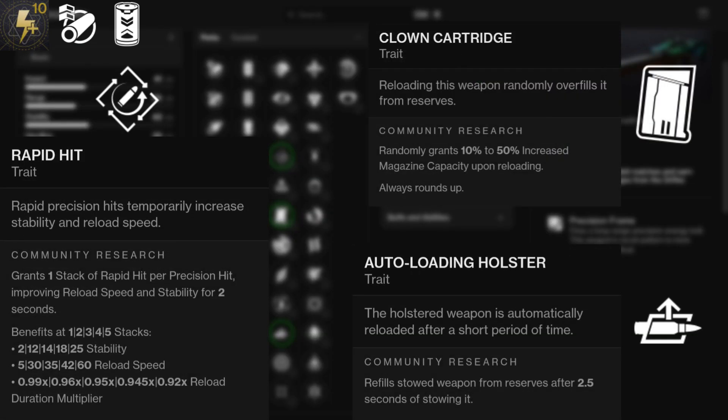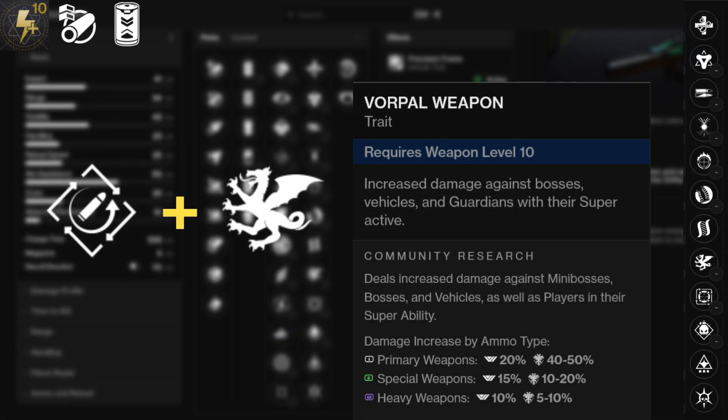Rapid Hit's going to be good for faster reload. Clown Cartridge for some more in the mag, and Auto-Loading Holster so your stowed weapon can always be reloaded. If you want to roll for just about anything, you can do Rapid Hit and Vorpal for some faster reload and decent damage.